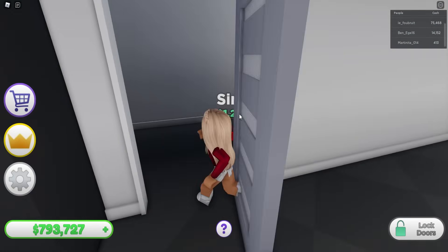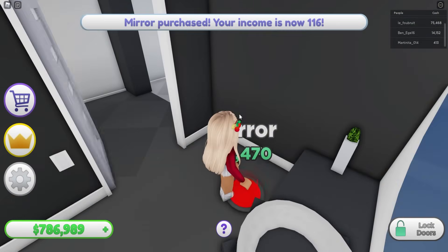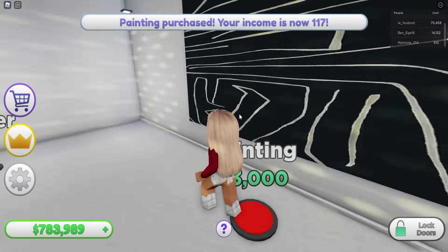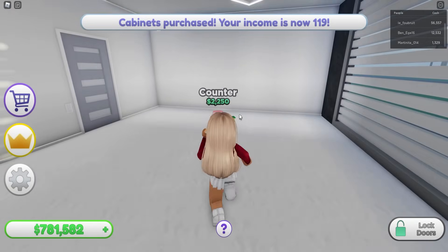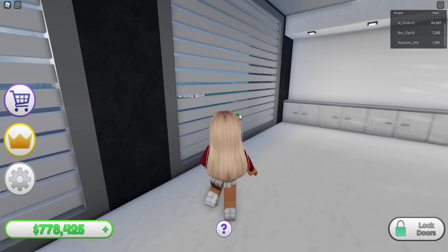Here's a staircase so we can get to the second floor - perfect. Let me just have a look around to see if there's anything I've missed. Let's get a little bathroom in here - perfect. And in the garage - anything I'm missing? Let's get some paintings, a counter, and some cabinets. And a counter on this side too.